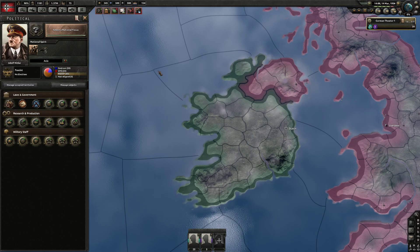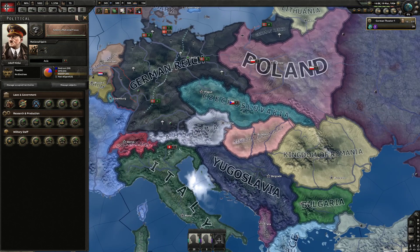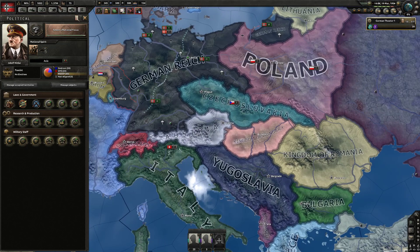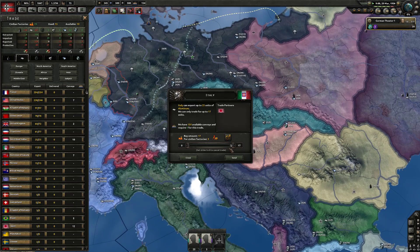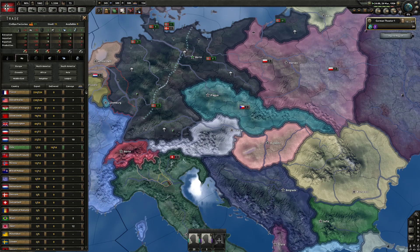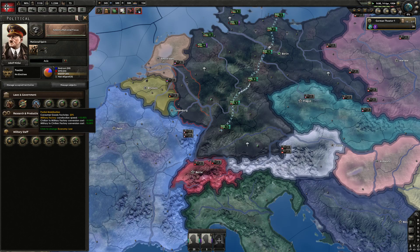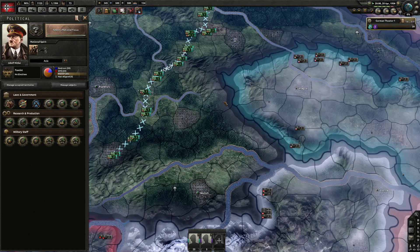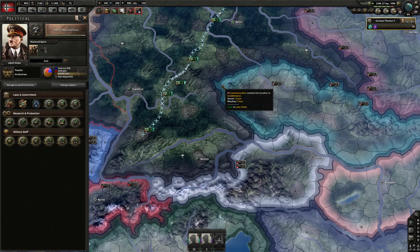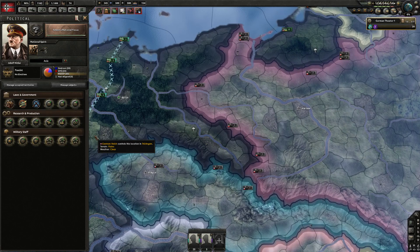For political power, the first thing to do is switch to free trade. Every Axis nation should go free trade so you can trade between each other. You'll lose aluminium — just buy it from Italy. Italy goes free trade too; he buys factories from you, you buy aluminium from him. Even on partial mobilization, consumer goods factories are so low comparatively that you only lose one or two factories from trading, so you actually minimize losses by trading within the Axis.